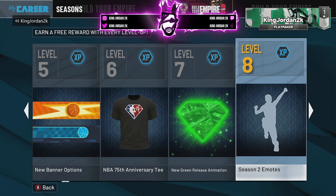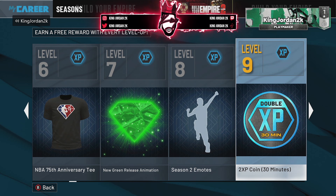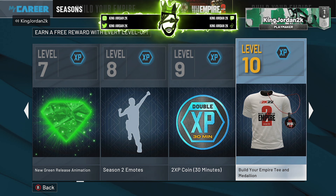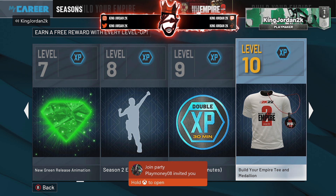You get the season two emotes for level eight. You get an XP coin at level nine. And then you get the Build Your Empire T-shirt and medallion — that's pretty dope, you know, putting on jewelry. You can do this in next gen too. And I don't know if you can put jewelry on in current gen like a necklace, but I think that's pretty dope.